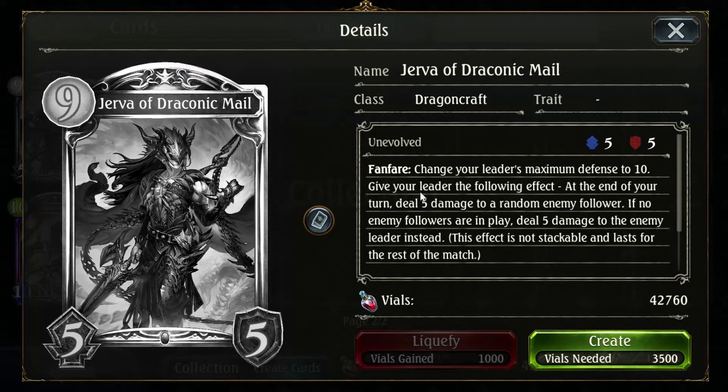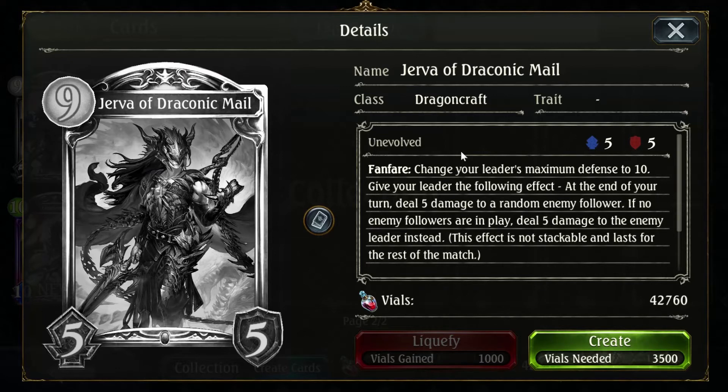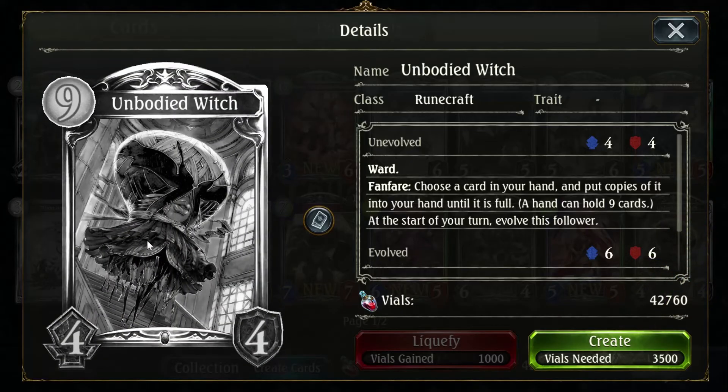Change your leader's maximum defense to 10 and give your leader the following effect: at the end of your turn, do 5 damage to a random enemy follower. If no enemy follower is in play, do 5 damage to the enemy leader instead, and it lasts for the rest of the match. So you could spend your turn removing minions and then it hits face — I could see that being pretty fun. I do want Unbodied Witch — super creepy card. Choose a card in your hand, put copies of it in your hand until it's full — so potentially 9 copies max. At the start of your turn, evolve this follower. Whenever this follower attacks, spell boost the cards in your hand 10 times. In Unlimited this could be real busted; in Rotation it could still probably be real busted.